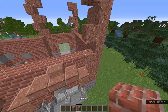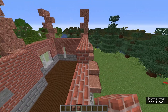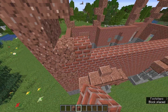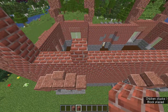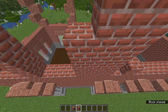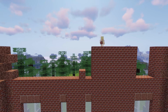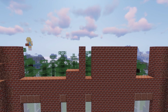Now for the back wall, let's add some windows. Go straight across with brick to space the bottom floor from the top floor, then add your window spaces. We're going to have a one-wide window in the centre and a three-wide window on either side.